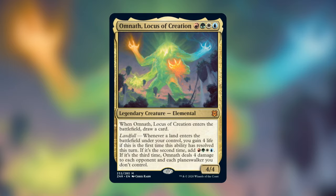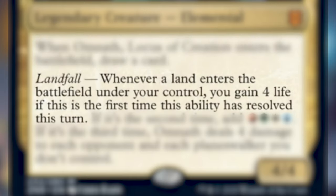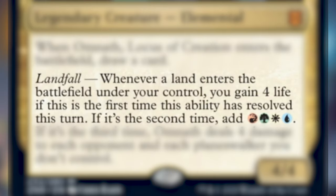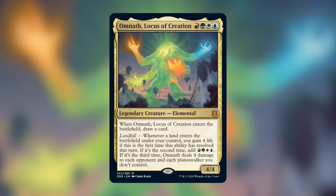Omnath is back and this time we've added white to his color identity, costing red, green, white, and blue for a 4/4 legendary creature elemental. When Omnath, Locust of Creation enters the battlefield, draw a card. And a landfall trigger: whenever a land enters the battlefield under your control, you gain 4 life if this is the first time this ability has resolved this turn. If it's the second time, add red, green, white, blue. If it's the third time, Omnath deals 4 damage to each opponent and each planeswalker you don't control.